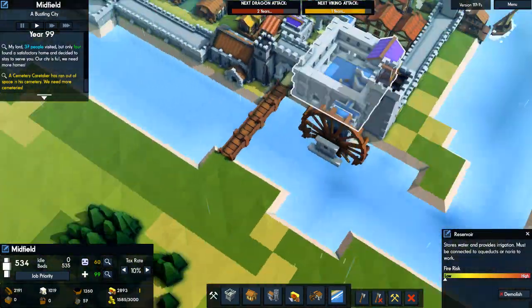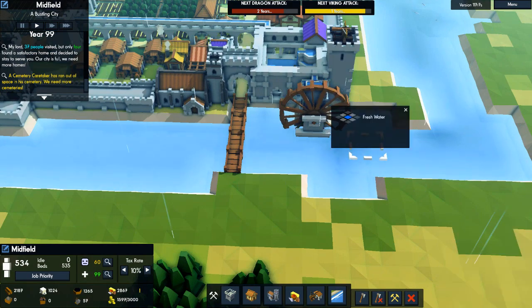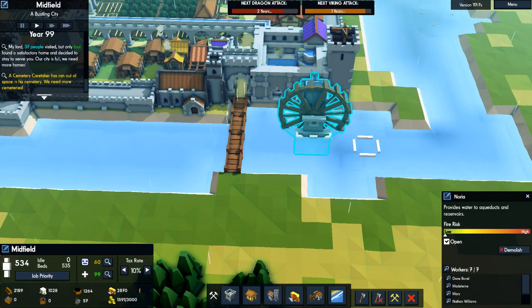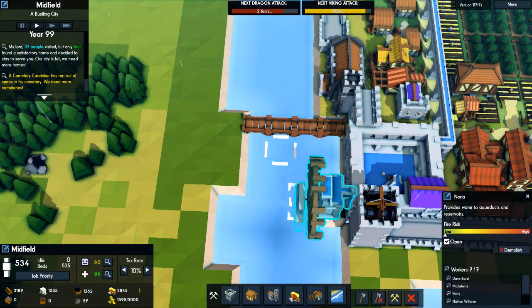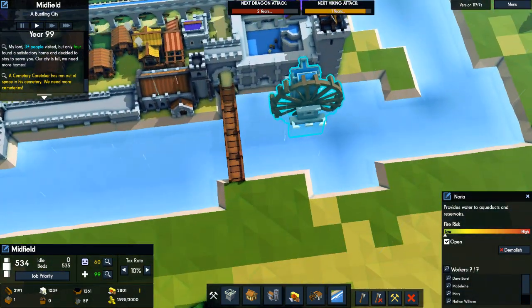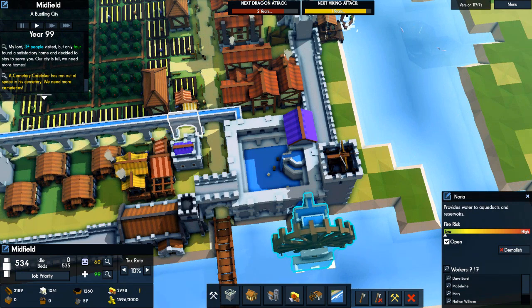The Noria needs to be connected to fresh water. You click on a tile and it should say fresh water. It's a three by three in terms of construction, and you need to connect it to the water network, which is the bathhouse, the aqueduct, and the reservoir.